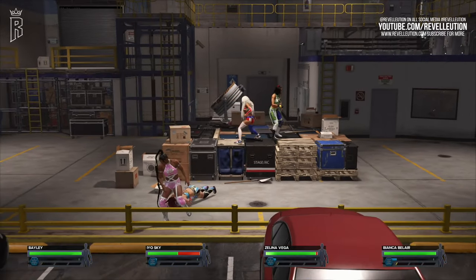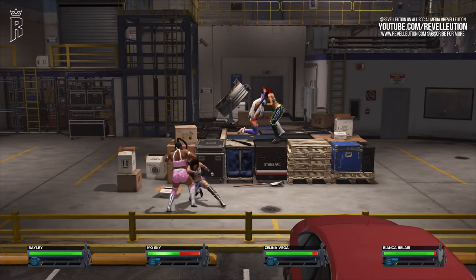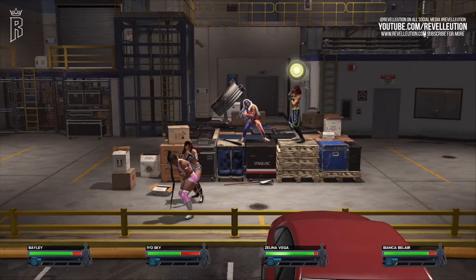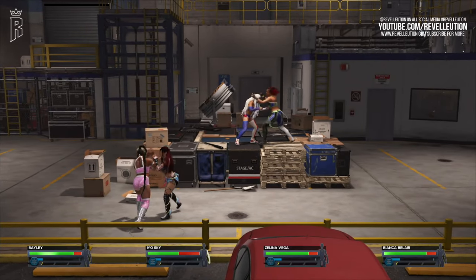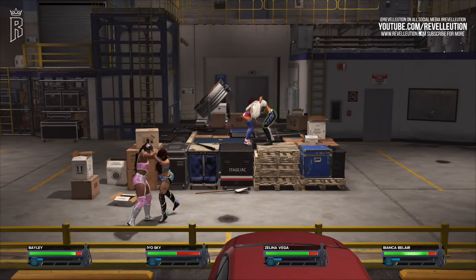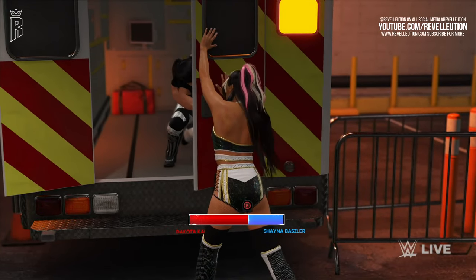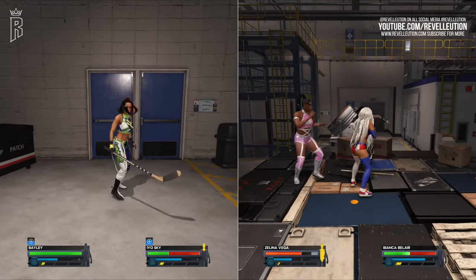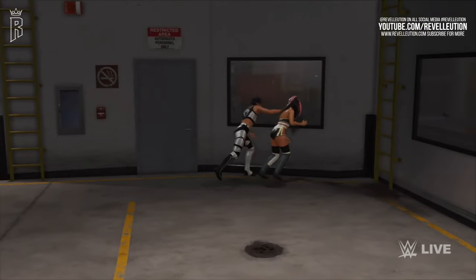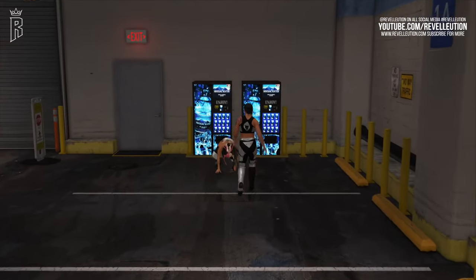Speaking of backstage, in our build we had the ability to face off backstage with more players than in previous years, with one-on-one, triple threat or fatal four-way backstage brawls. The setup is pretty much the same as last year with new weapons and environmental situations, as well as the backstage ambulance. Players can now also interact with several pieces backstage — smashing windows, using vending machines and even using the brand new elevator.